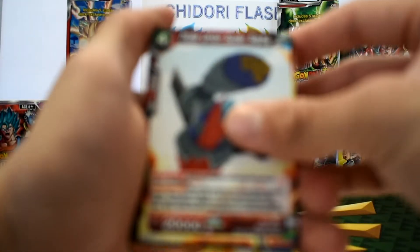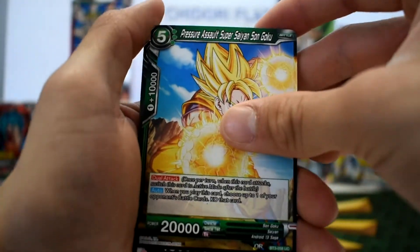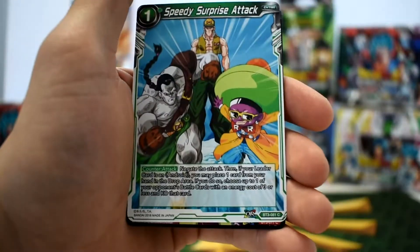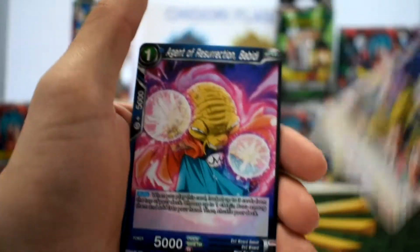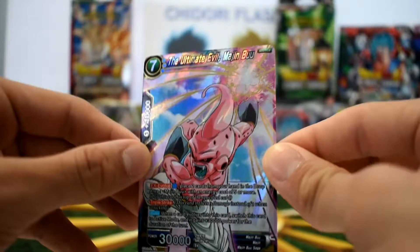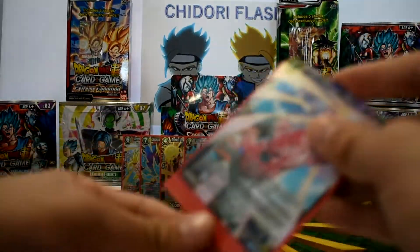Moving on with another Ultra Instinct Son Goku pack. We're looking for that Super Saiyan 4 Goku — I know we can do it! Triple Union Super Sigma, Super Saiyan 3 Rush Son Goku, Pressure Assault Super Saiyan Son Goku, Shinshin Protector Majin, Gene Family of Justice, Hidden Power, Speedy Surprise Attack, Dr. Mu, Under Baby's Control, Striker Bardock, Grand Tour Spaceship, Agent of Resurrection, Babadi. And another super rare — The Ultimate Evil Majin Boo! Awesome looking card, going in the Ultra Pro sleeve!